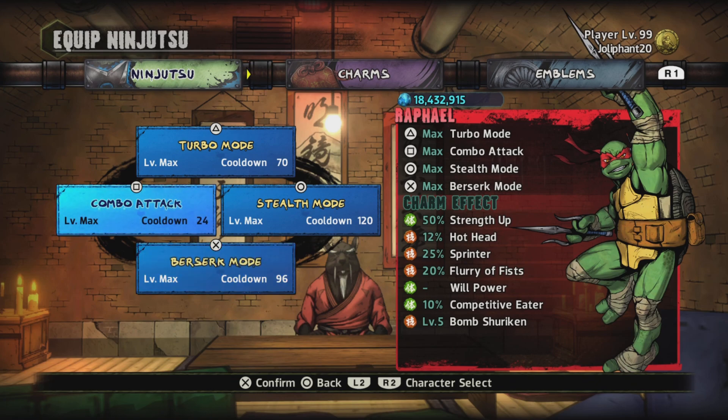It doubles your damage like I said. And Combo Attack — I'm going to tell y'all later why I chose Combo Attack for Raph.